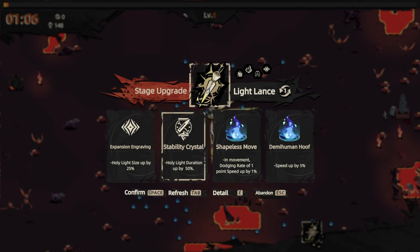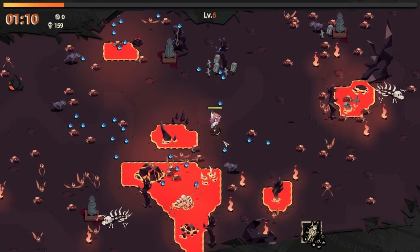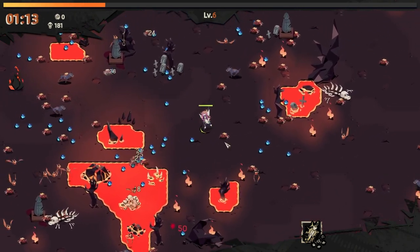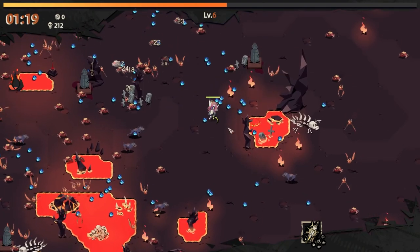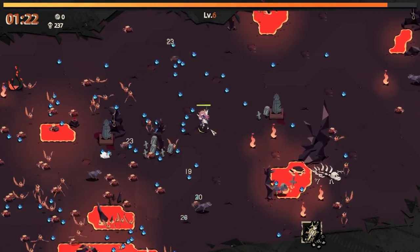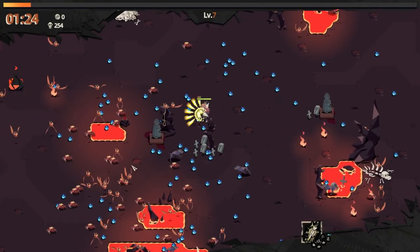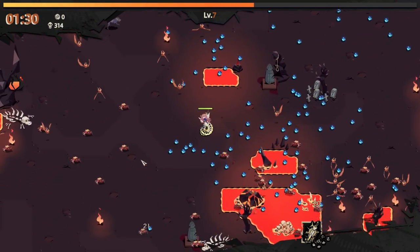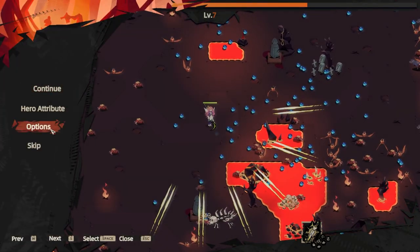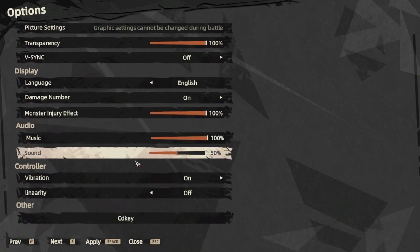Extra size, extra duration — let's keep going size. My main question is, I know there's an upper limit. How quickly do I hit that upper limit? How long am I even here for? Because it looks like I've got six upgrades on this already. I wonder if we get another one — holy light up, let's go for extra duration. Unfortunately, it's going to boil down to translation getting kind of funky. I'm going to take those sound effects down. I don't really like hearing dinka dinka dinka constantly.